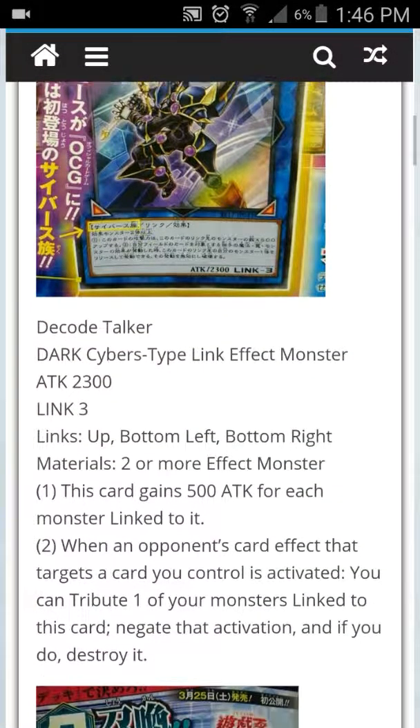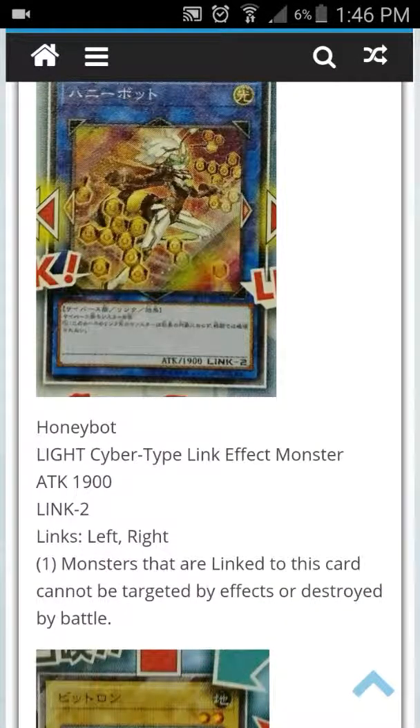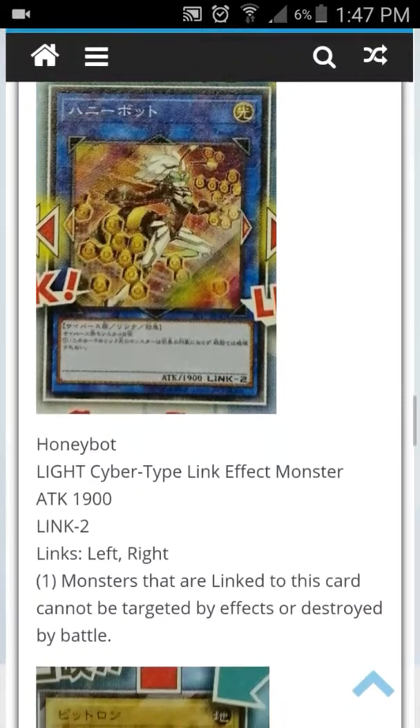Going back — left and right. So you must be in the monster zone, or you can link to the ones on the left. It doesn't link to your opponent's one on the left. Extra monsters aligned to this card cannot be targeted or destroyed by battle — that's actually pretty cool. It protects three monsters that you control together.